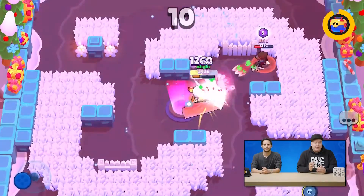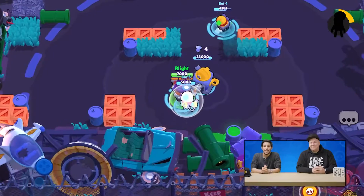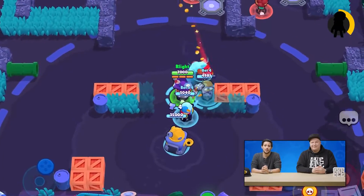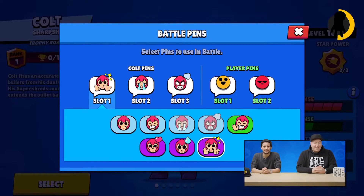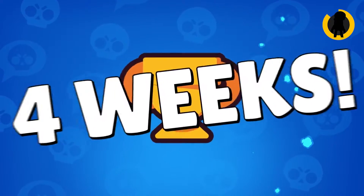We made a small tweak to Gem Grab — the game now ends about 30 seconds after the last gem spawned. Siege's environment is now going to be Pam's scrapyard. There are eight animated pins for brawlers with this update. Present Plunder is back! Trophy seasons now last four weeks and have less decay.